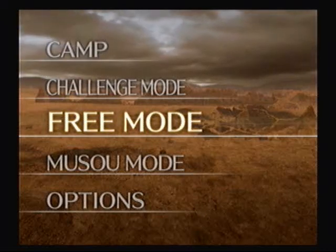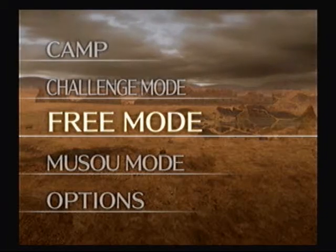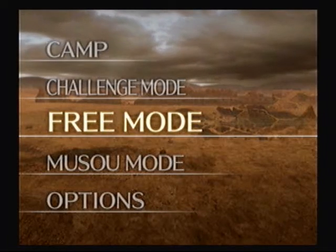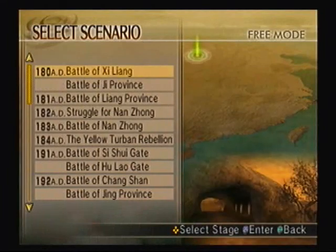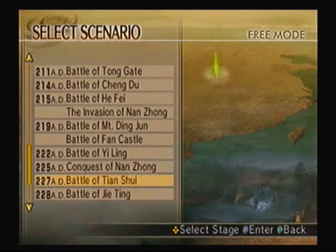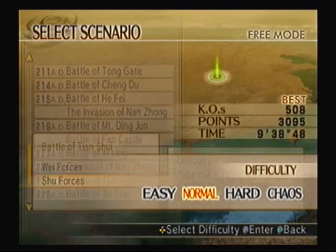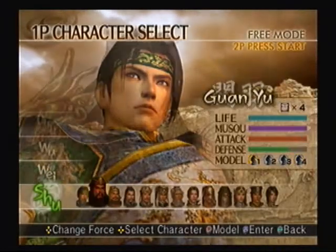Hey everybody, the Banga's back! Welcome to part 47 of Let's Play Dynasty Warriors 5, brought to you by GameAnyone.com. Alright, we're gonna get ourselves another fourth weapon, this one from Zhuge Liang.